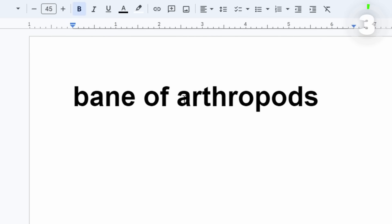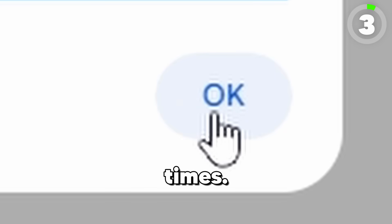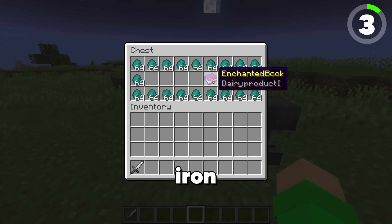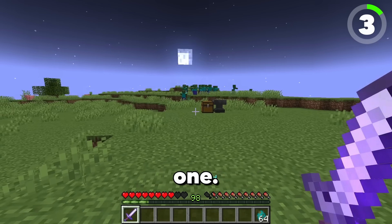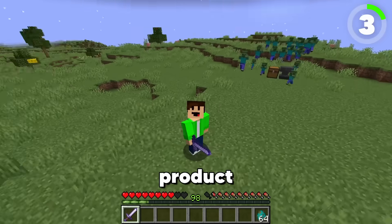A classic enchantment of Minecraft — Bane of Arthropods. Let's Google Translate Bane of Arthropods 100 times. The result: dairy product. Let's add cheese. In this chest here we have an iron sword and Dairy Product One. Now we're going to need help against these zombies — lucky for us our sword has Dairy Product One. Oh, they're coming.